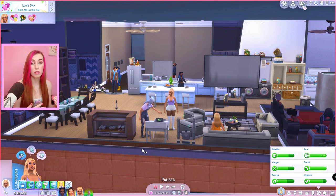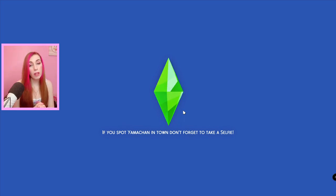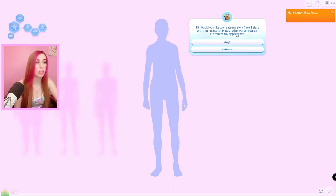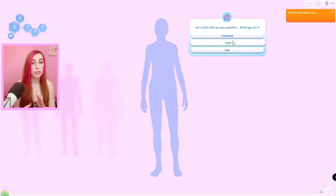Now on to things that all players — console included — can do. Number two is storytelling. Even if you are not a storyteller, I highly recommend getting into it because you may enjoy it more than you think. So if you are in Create a Sim, let's go into a new game. Basically it now says 'Hi, would you like to create my story? We'll start with a fun personality quiz. Afterwards you can customize my appearance.' So you can choose not to do this, or you can click okay. If you're not into storytelling or don't know how to even start it, do this first — it will basically create a little story for you and then you can add on to it. It gives you some sort of direction and you can just build the story from there.